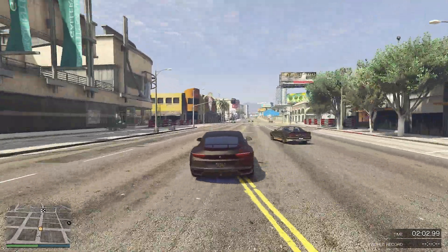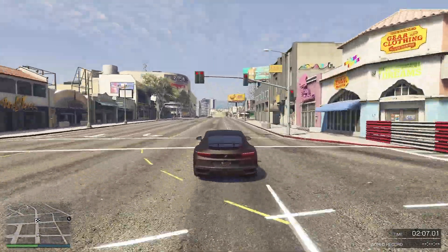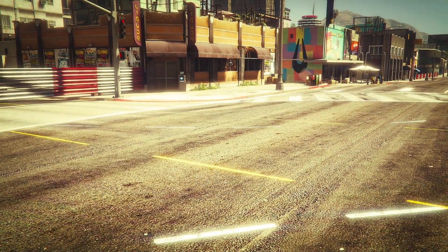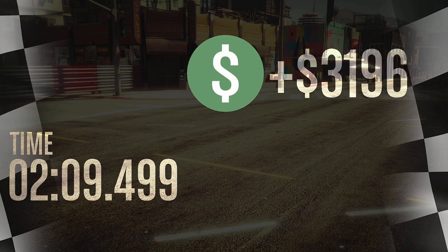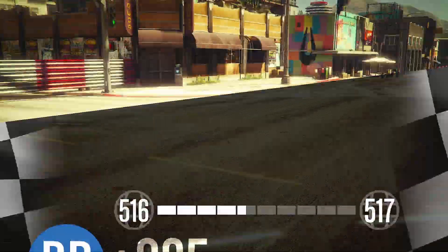We're coming up to the finish line. All these NPCs get in your way but you can go round them — makes it more interesting. Boom, done! First place: two minutes nine and a half. The reward seems to be capped at 429 cash and 895 RP, but it's better than nothing.